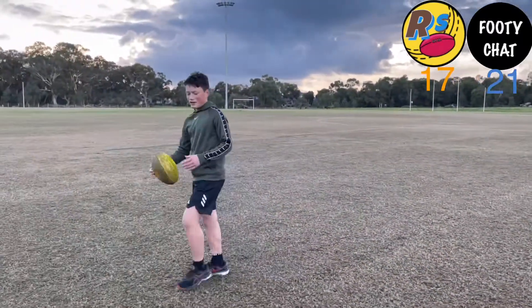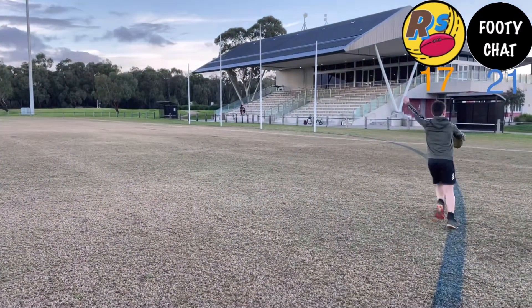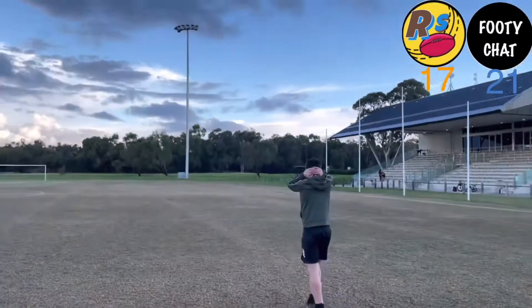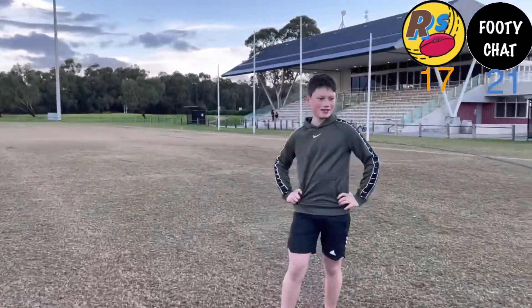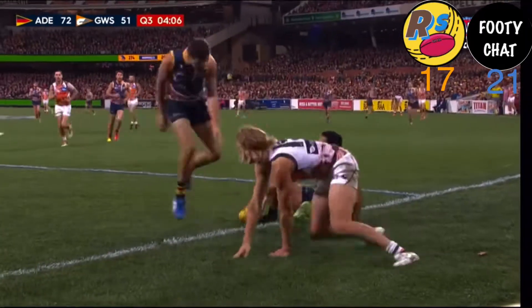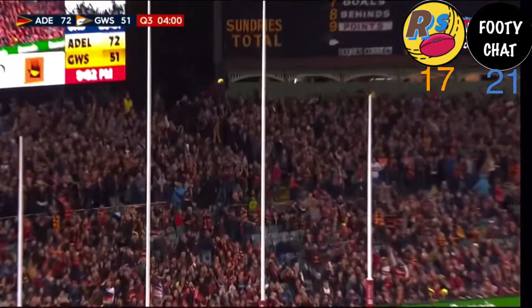We really need this goal here. It's come across. Oh! Was that a point? No — it's across the face. Four points, Footy Chat. Alright, two kicks left. We've got the Eddie Betts goal — it's a snap against GWS. Crows with the numbers at ground level — it's still in. Eddie fooled them all. Escaped. Eddie Betts.